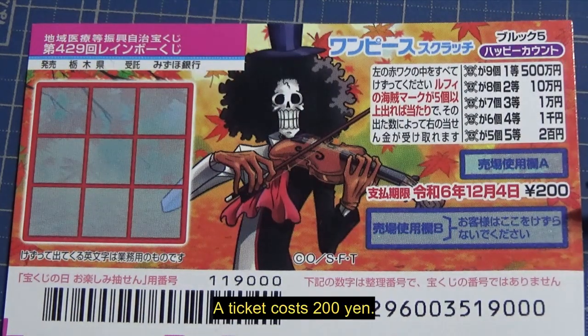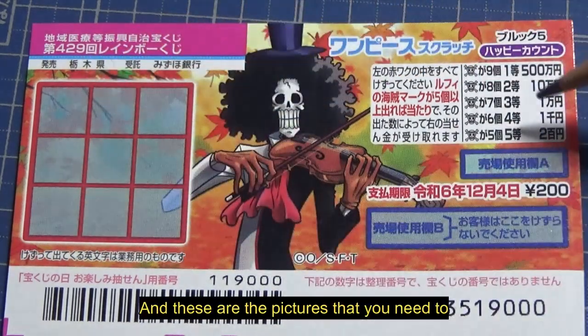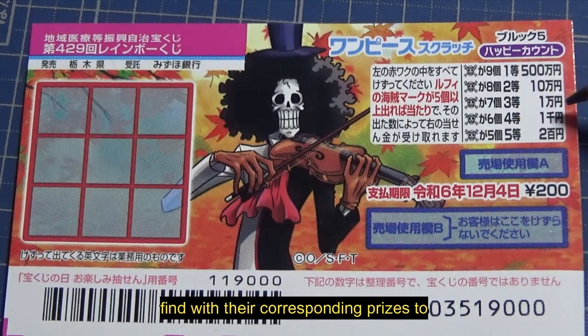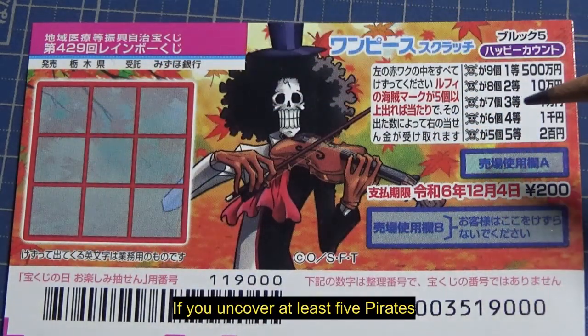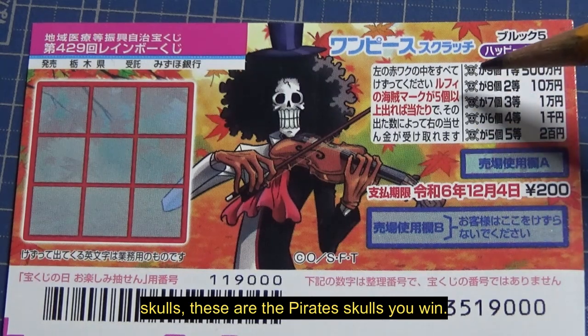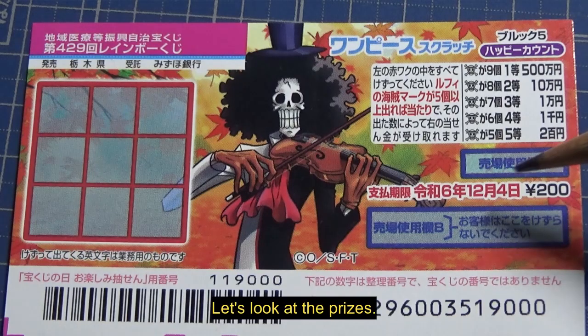A ticket costs 200 yen. This is the scratch area, and these are the pictures you need to find with their corresponding prizes. To play, you scratch all these boxes. If you uncover at least five pirate skulls — these are the pirate skulls — you win. The more you uncover, the more you win.